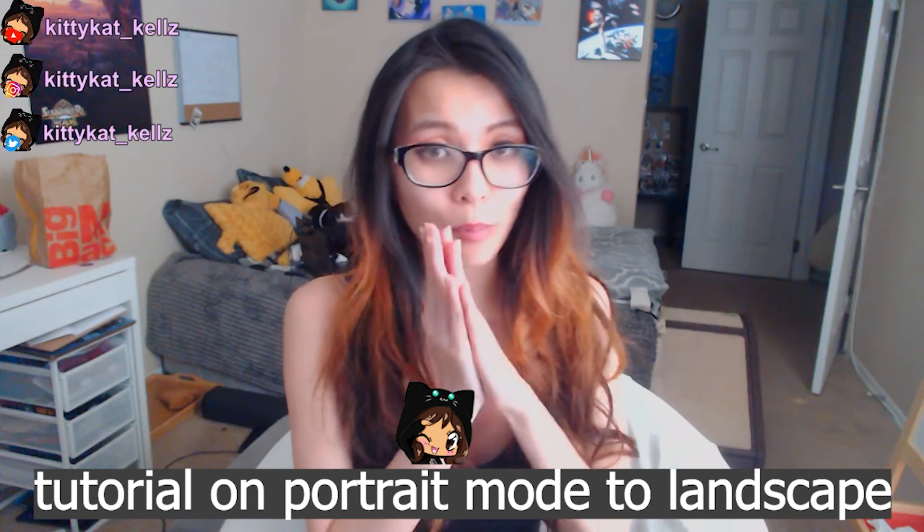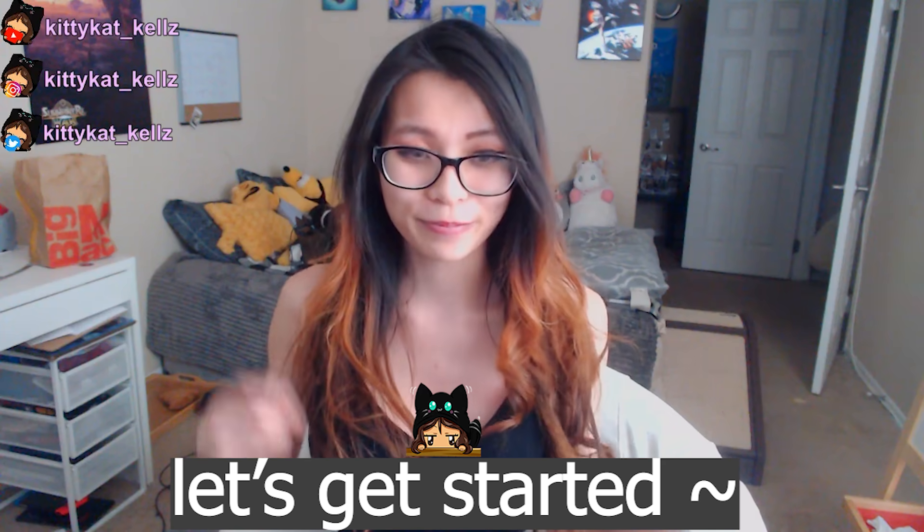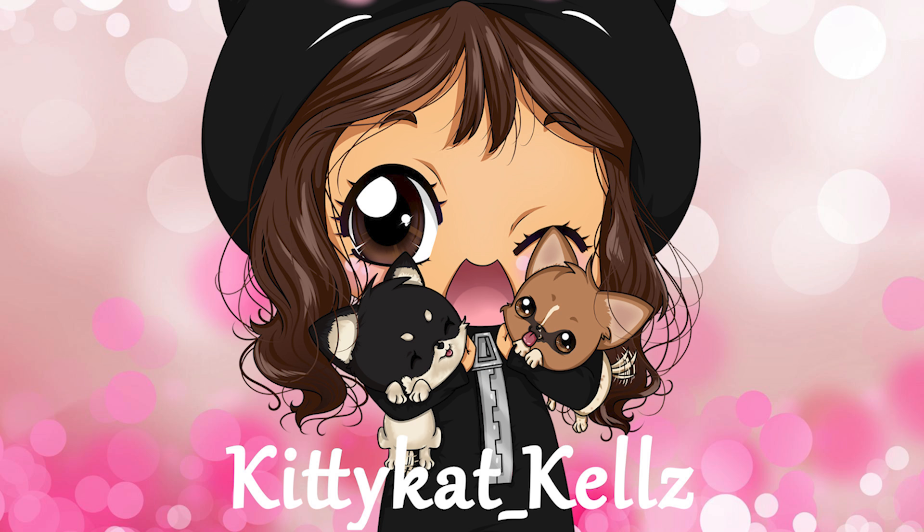Hi guys, welcome back to another video. This is going to be a little short tutorial on how to make a game go from portrait mode to landscape mode. The game I'm currently playing is Seven Deadly Sins, and it just released on the global server about a week ago. It's been on the Asia server for about eight months now, and most times people ask how to change it so you're no longer playing in portrait mode. When you open up the game like this, it is seen in portrait mode.